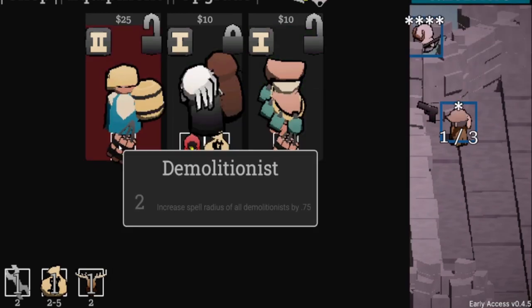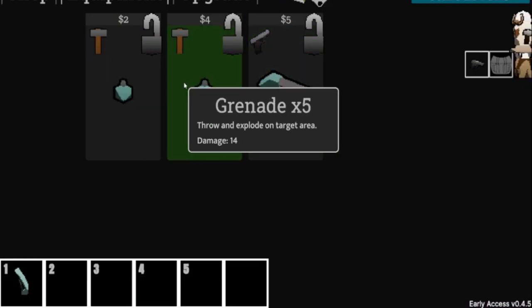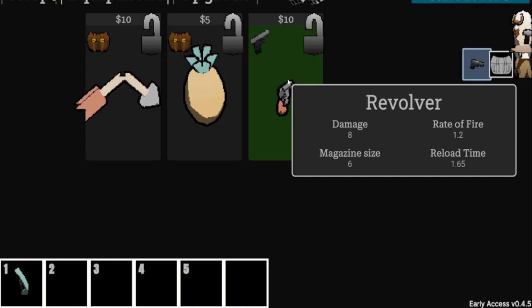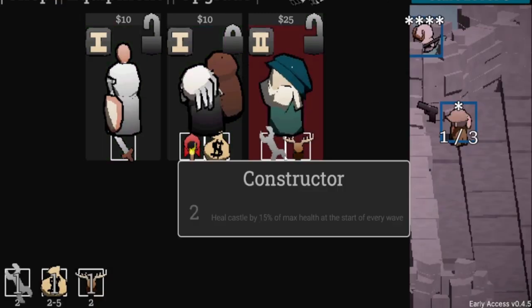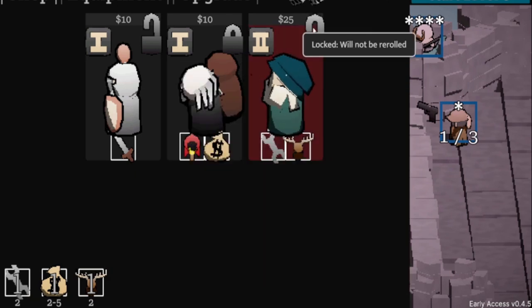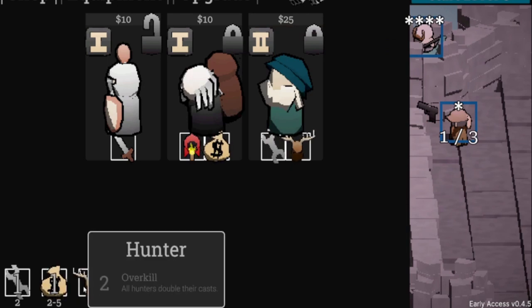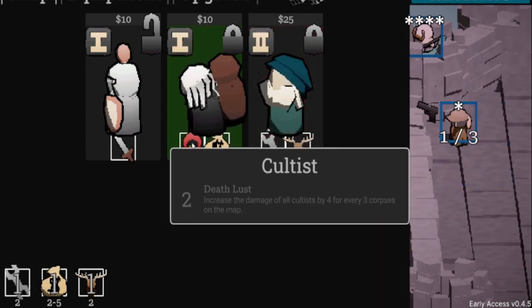I want to try a demolition build at some point. I re-roll and find an eight-damage Revolver for ten bucks — locking that down. And another Hunter — the Buzzsaw guy — I'll lock him too. Then if I find another Cultist character we'll have everything we need. Skipping this round's purchases to save for the upgrade.